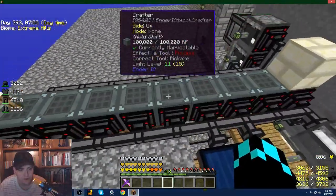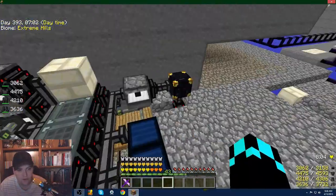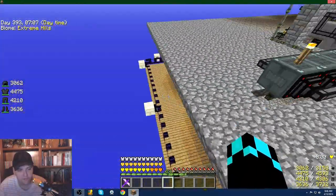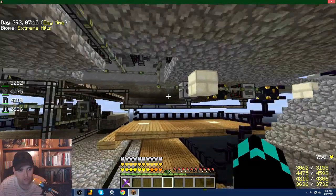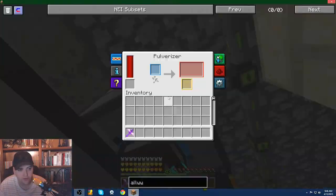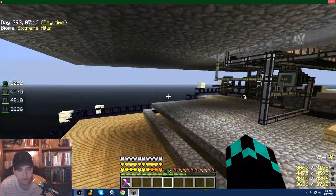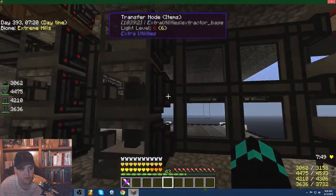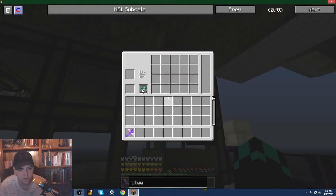This system right here I've got shut off, other than a couple of ores that still go through. The rest of it gets pulverized so I can get the pulverized dusts to make my envar ingots and stuff like that. This right here is just my sifting system — I have it shut off right now.